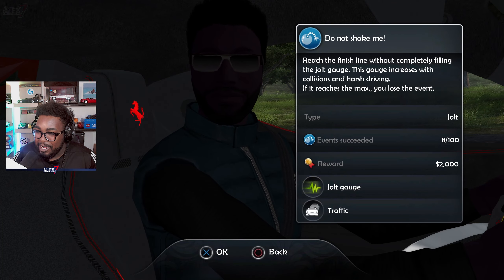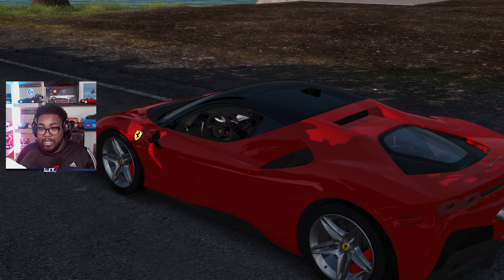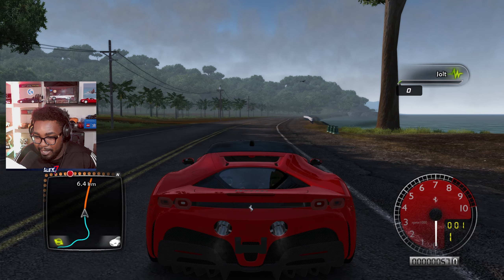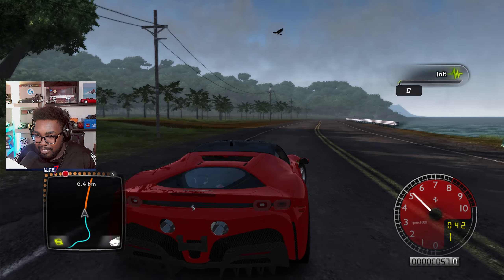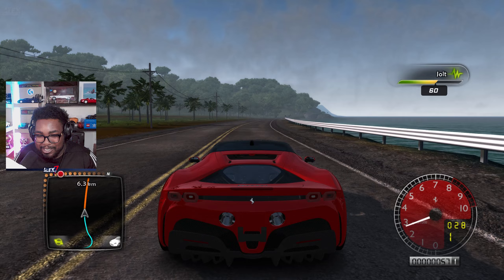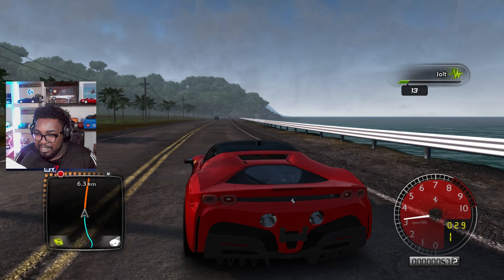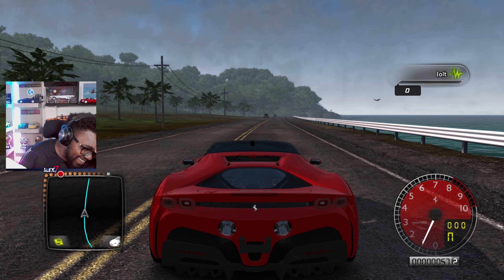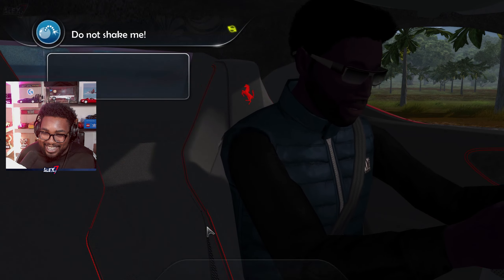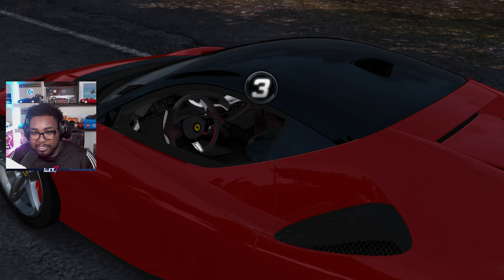Let's pick some people up to spice things up. That outfit is pretty sick, not gonna lie. So this is the jolt gauge mission — there's no time limit, you just have to cruise because any sudden movement increases the girl's jolt meter. If you drift, do jumps, or floor it, pulling G's, the meter goes up and she's not going to be happy about that.